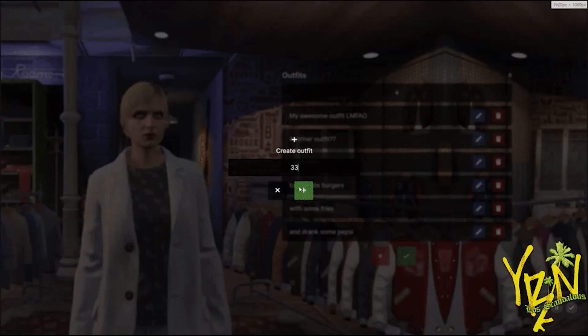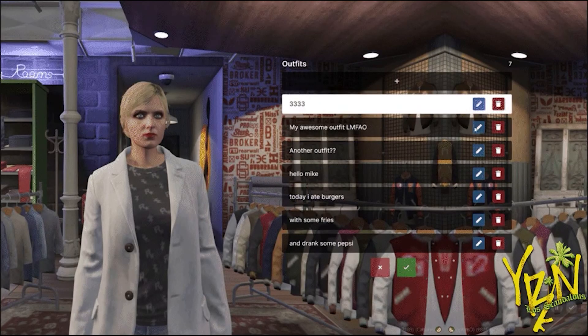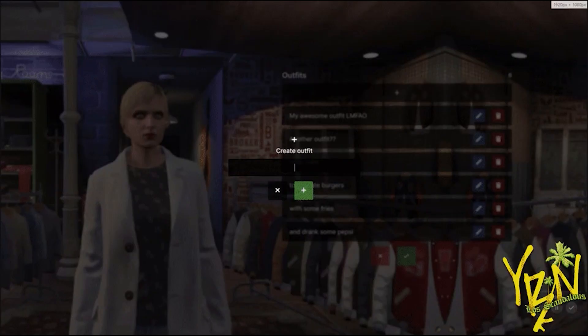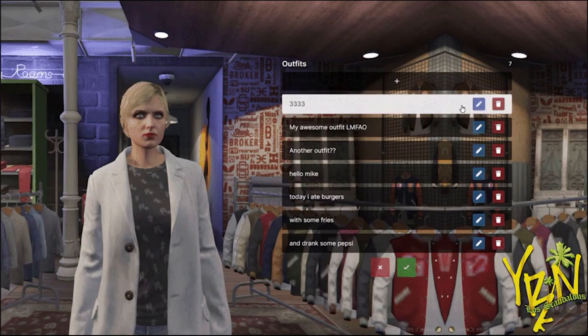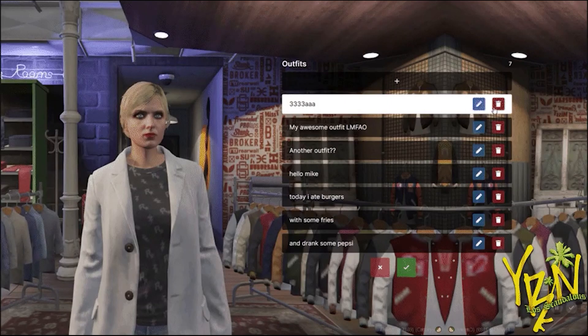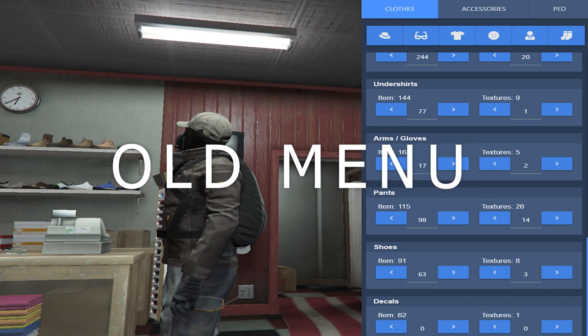The next teaser on the screen is the clothing menu — it looks updated where you can save your outfits and name them. This looks like it's going to be a little easier to navigate instead of the old one. This is going to be a nice little upgrade.